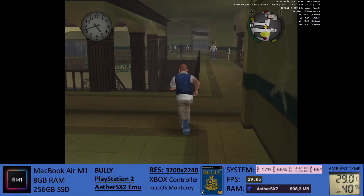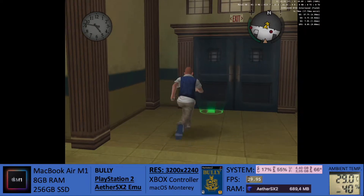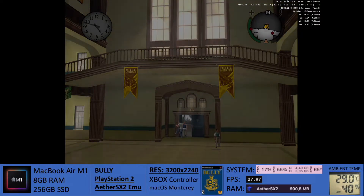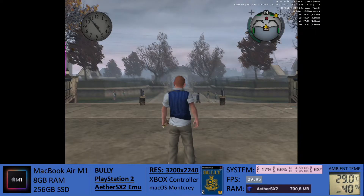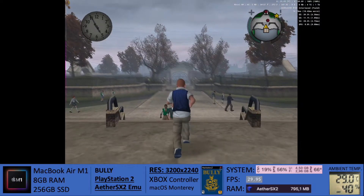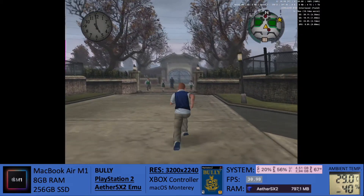Regarding resources, you can see that the CPU barely goes over 20% — it usually hovers around 17, 18, 20%. The RAM doesn't seem to go all the way up to one gigabyte. This emulator is very, very well optimized. It uses around 800–900 MB, and we're starting to see that as a trend throughout the games that I'm testing for this emulator.